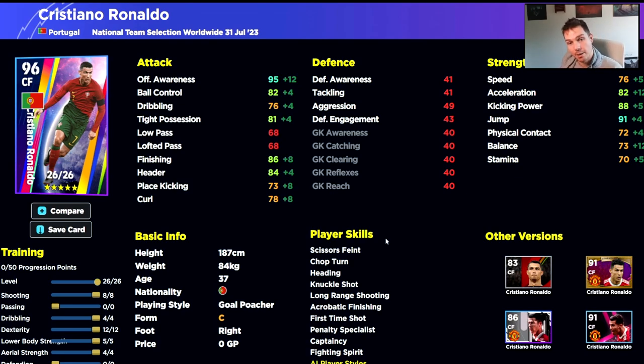This is a 96-rated version of Ronaldo — one of the last cards they released for him, a Portugal card. I like this card and I have it. It's a very solid card, but even a standard card can have really nice stats. If you don't have any of these packs or you're just playing the game, the standard version will carry over into eFootball 2024. It's quite cheap and there are a couple of upgrade levels you can go for.